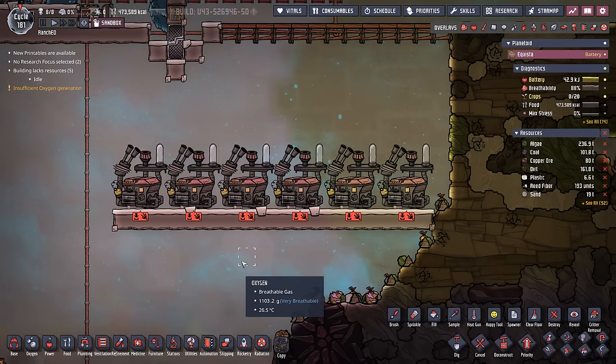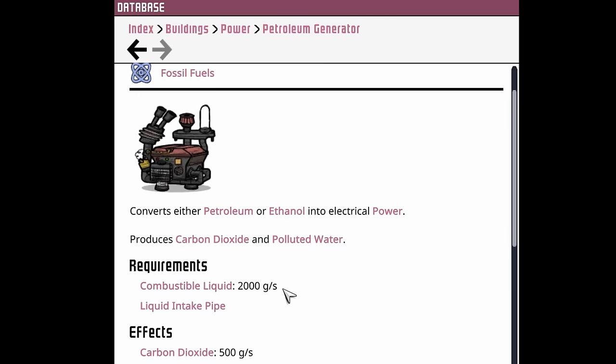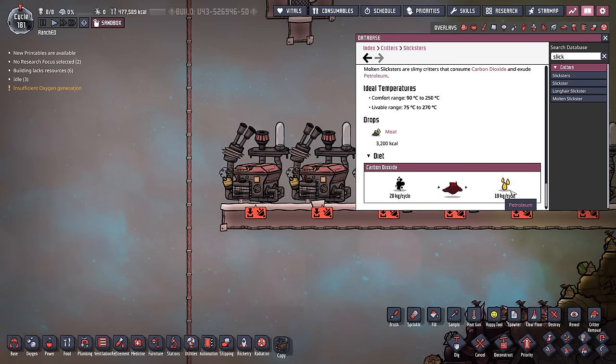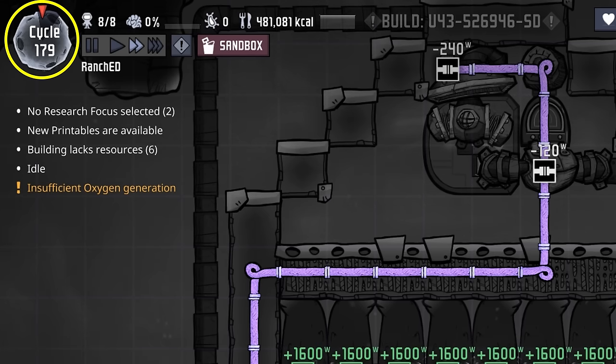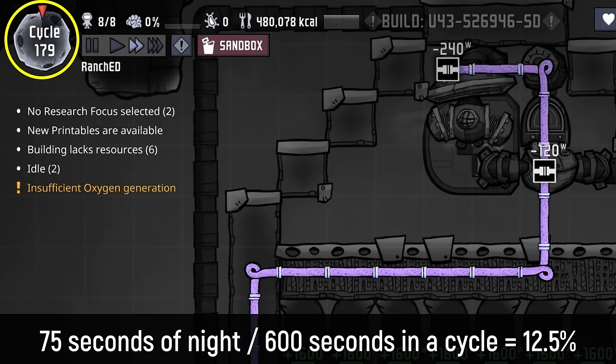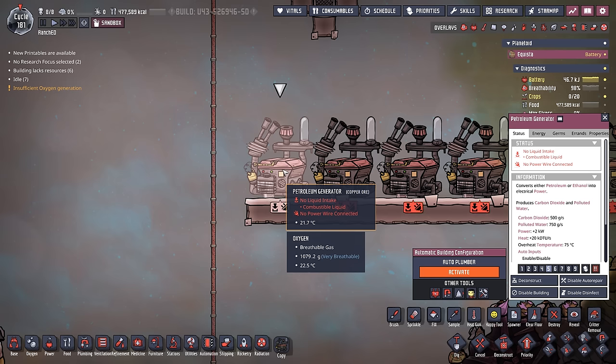This one ranch produces more power than six petroleum generators, and remember each petroleum generator requires 2 kilos per second of a combustible liquid — petroleum or ethanol. A molten slickster, when properly fed and maintained, gives you 10 kilos of petroleum per cycle. So running a petroleum generator flat out requires 120 molten slicksters. Nighttime only lasts 75 seconds — 12.5% of a cycle — but even running one generator for just that 12.5% still requires 15 molten slicksters.